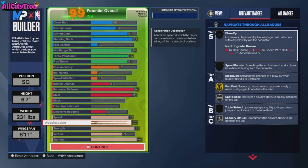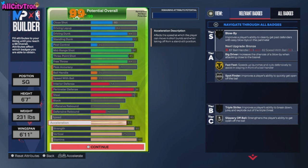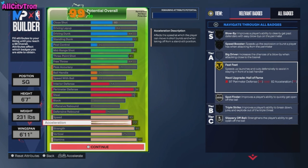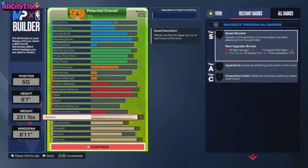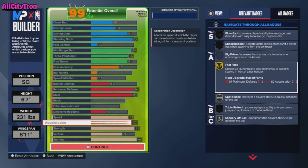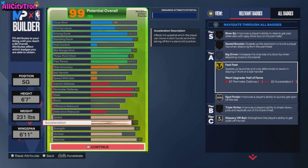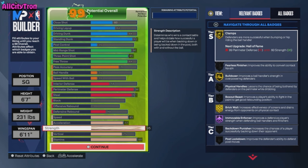For speed we went with 85, acceleration is 77, because we want to make sure we get Fast Feet on gold. You might say 85 speed is too slow — no. This is what you don't realize: 85 speed is extremely fast as a lock because Fast Feet speeds up launches and cuts defensively to assist in staying in front of a ball handler. Realistically, this 85 speed feels like 92 to 94 because of that badge.